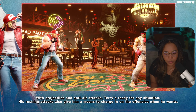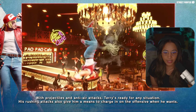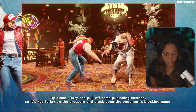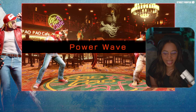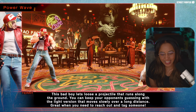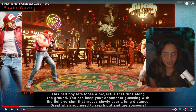Terry has well-rounded easy normal attacks with projectiles and anti-air, and is ready for any situation. Rushing attacks give him the means to charge an offensive. Many of his moves — rising tackle is a DP motion, which is good. Up close, Terry can pull off some punishing combos; it's key to layer the pressure and crack open an opponent's blocking game. Power Wave: smash the ground with your fist and let loose waves of energy across the ground — a projectile that runs along the ground. You can keep your opponent guessing with the light version, or it can move slowly over a long distance, great when you need to reach out and tag someone.